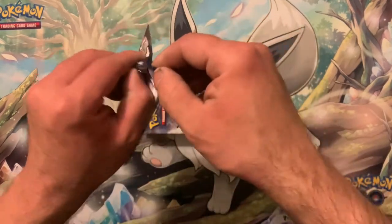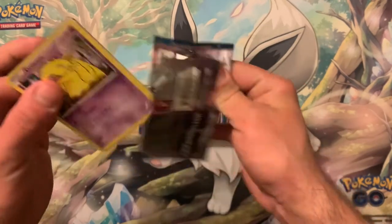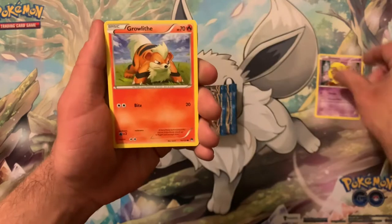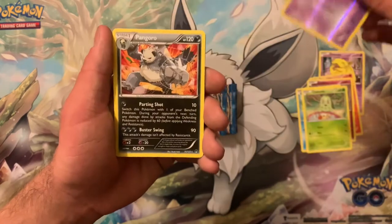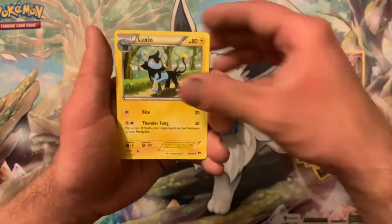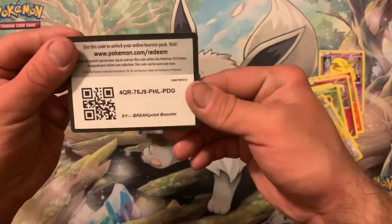We got Dratini, Growlithe, Cliff Barrett, Croconaw, Chikorita again, Hypno Reverse, Pangoro Non-Hollow, there's Luxio — no green — and a cool card.